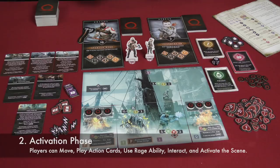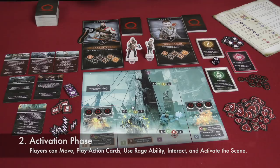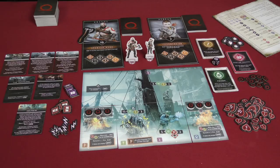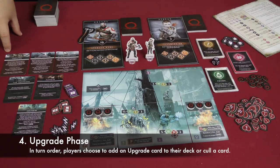After every player's turn, you activate the scene. There is also an extra activation phase, so the scene activates a number of times equal to the number of players plus one each round. Then there is an upgrade phase where the activation cards used to activate the scene can be chosen by players to go into their deck, thus upgrading it and making it more powerful.